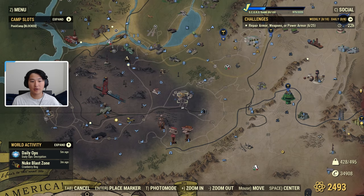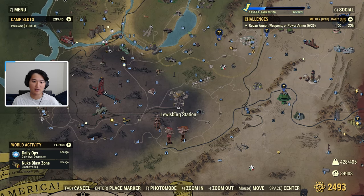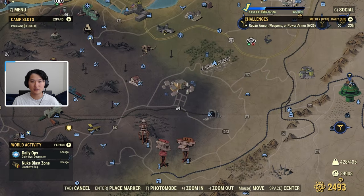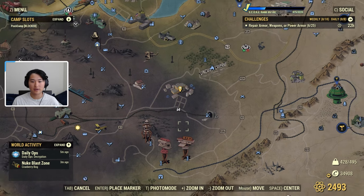The first spot I'm going to showcase is Lewisburg. We want to go to the rooftop garden in Lewisburg, and this is where it's going to be on the map. I don't think I have it discovered yet, so I'm heading over now. You can see the Lewisburg station, so I'm assuming that's Lewisburg right there.